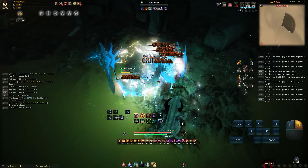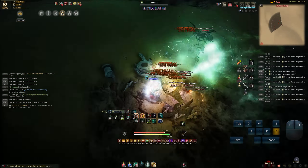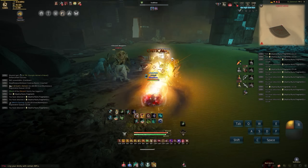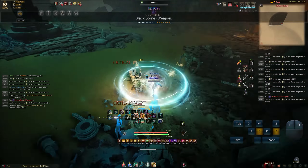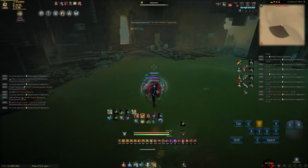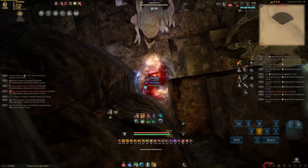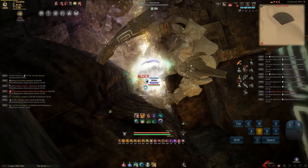Trash per hour and DPS can change hugely if you learn how to abuse back attacks, which is why I showed you the crystals earlier in the video. I'm pulling this pack — it has two Vodkins. I use a variety of different skills — Razor Wind as well as Sharp Feather to use Penetrating Wind. I try to put more bow skills into my rotation because I have a PEN Zarka and not a PEN Dandelion, which means I have a lot more bow AP than awakened AP, so I try to put more bow skills in.